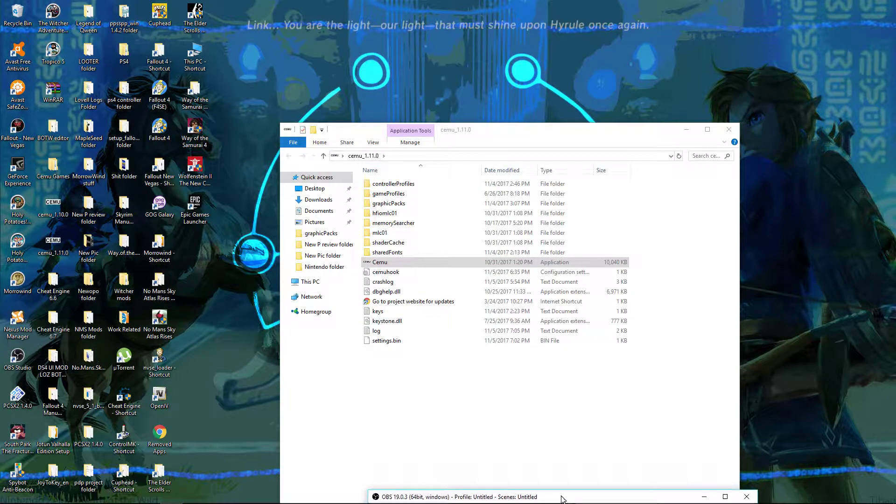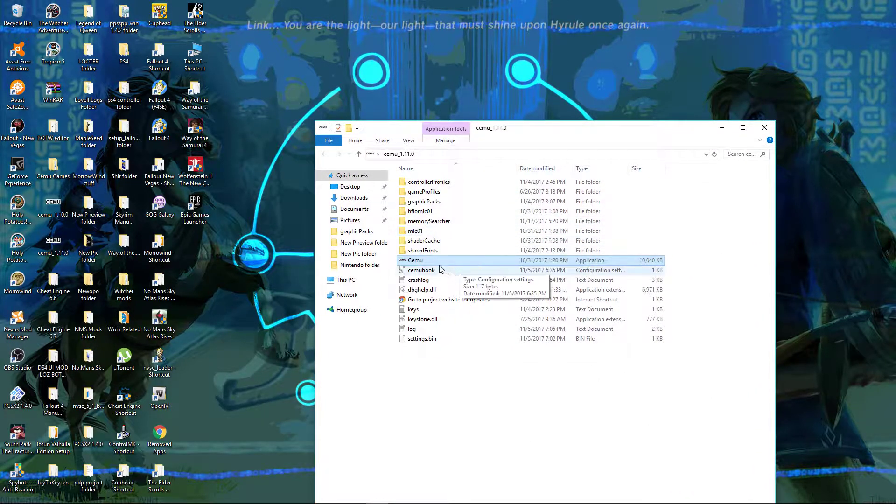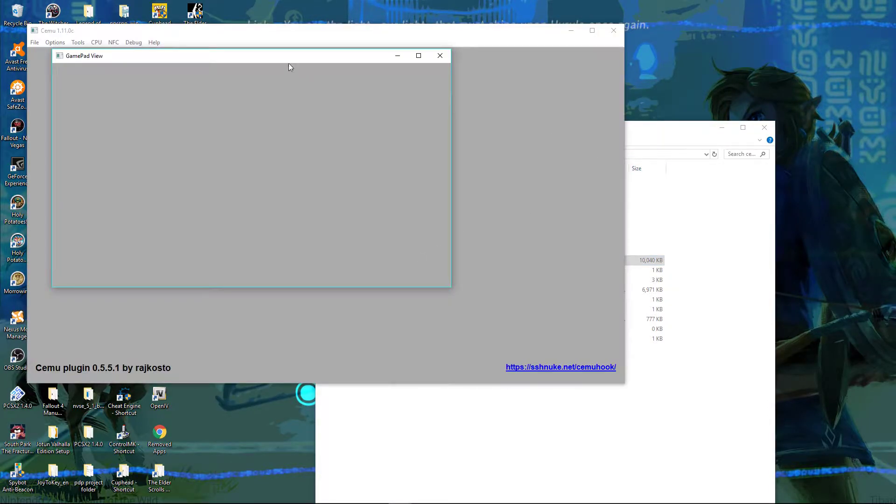Hey guys, I'm just going to do a small quick video because I seen Complaining Gamer was talking about Monster Hunter a couple of days ago. I believe I fixed, at least for the 10 series Nvidia graphics cards, the issue where it was overlapping your intro. I'm showing you my settings and I hope this helps other people.